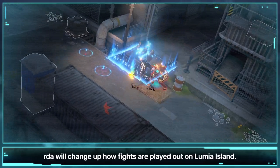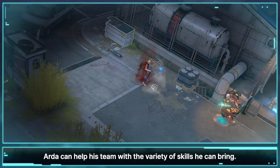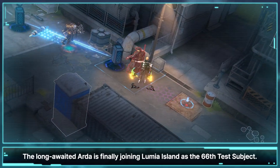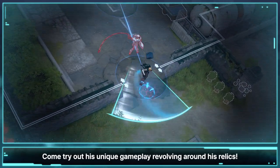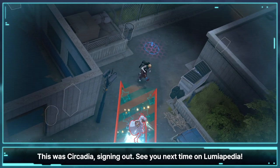Using a variety of relics, Arda will change up how fights are played out on Lumia Island. Arda can help his team with a variety of skills and disrupt enemy plans. The long-awaited Arda is finally joining Lumia Island as the 66th test subject. Come try out his unique gameplay revolving around his relics. This was Circadia, signing out. See you all next time on Lumiapedia.